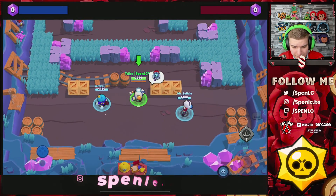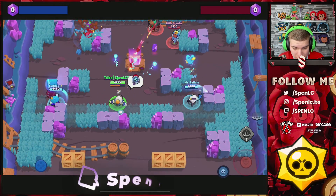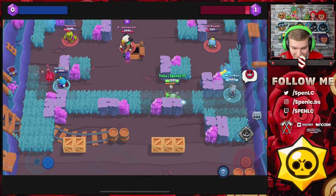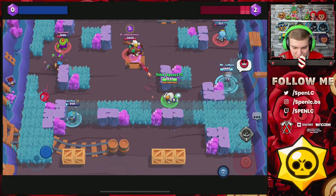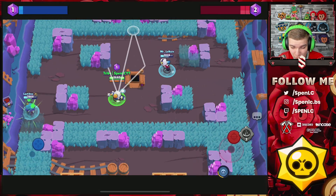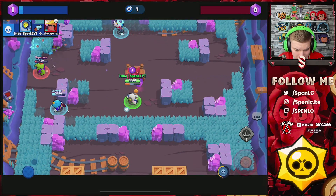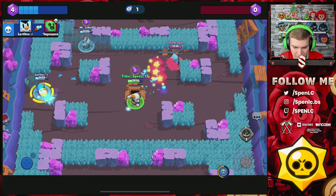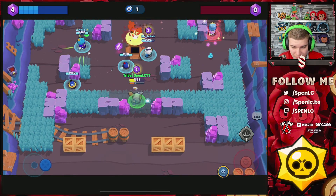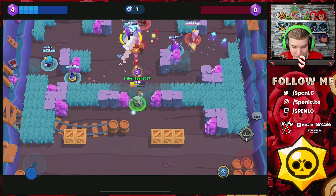Hopping into the next game — again against Bow. Bow is a really popular pick inside Gem Grab especially as a mid. I told you guys in my top five brawler list that Bow is literally such a strong brawler. Looks like this Sandy is BMing — I don't know if he's actually thrown, but regardless we're going to try and pick up the win. I apologize for how croaky I sound today — I sound really ill. But Sandy now wants to try, so that's exactly why I didn't stop the recording.